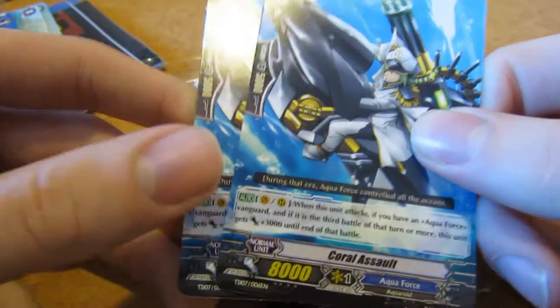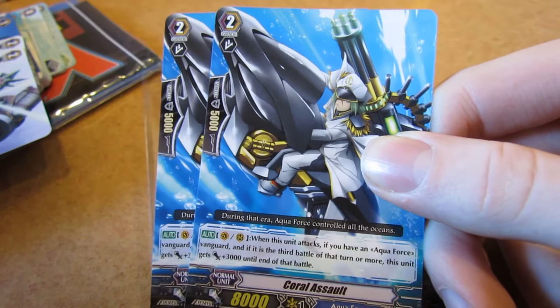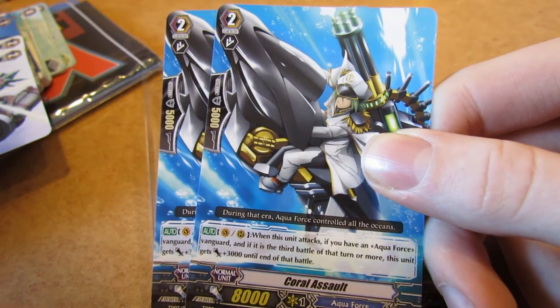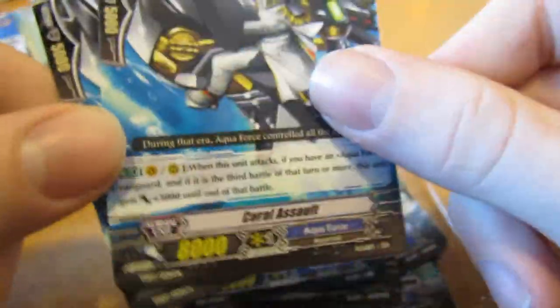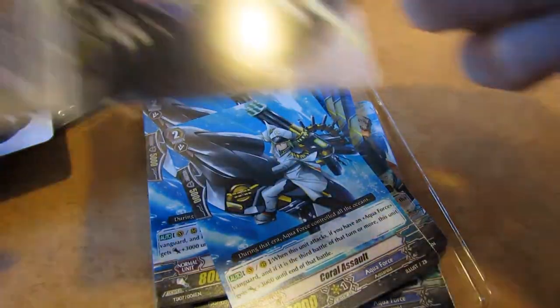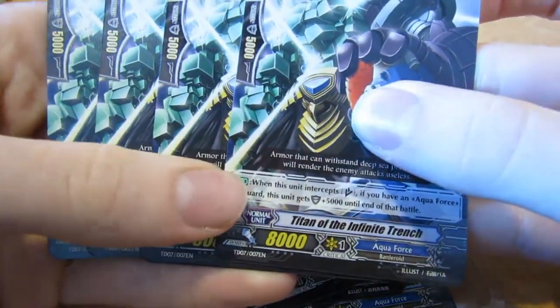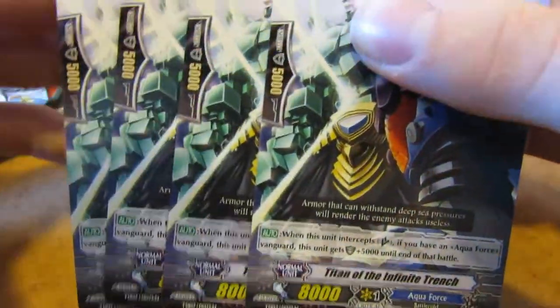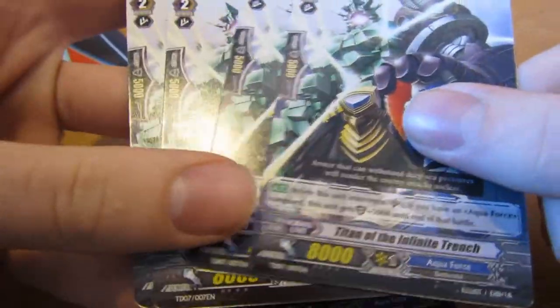Then we have two Coral Assault. His skill is when this unit attacks, if you have an Aquaforce vanguard and if it is the third battle of the turn or more, this unit gets 3000 until end of turn — really nice for your Naval Gazer Dragon combo. And our last grade 2s are four Titan of Infinite Trench. He is your special interceptor: when he intercepts for an Aquaforce vanguard, his shield doubles in strength.